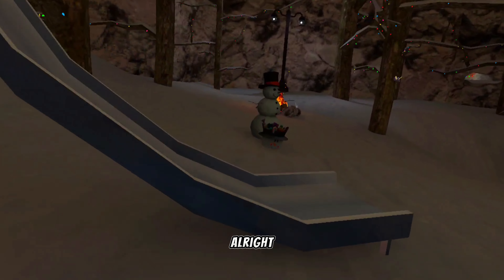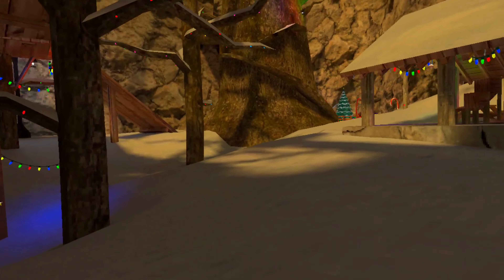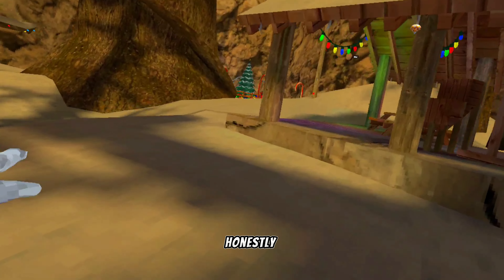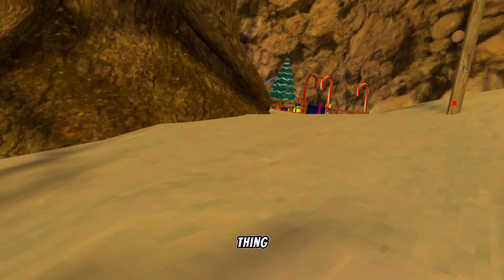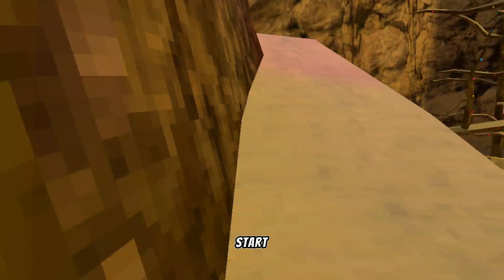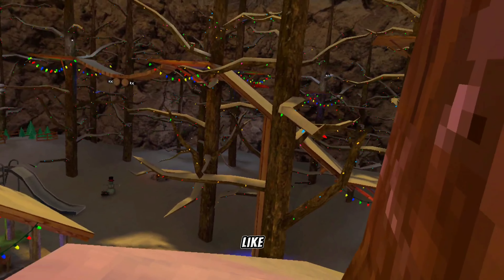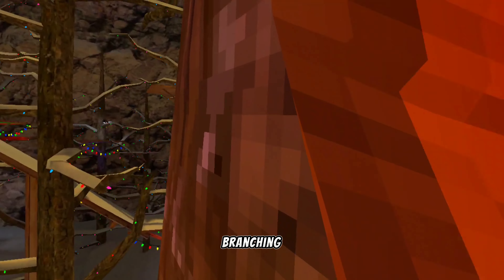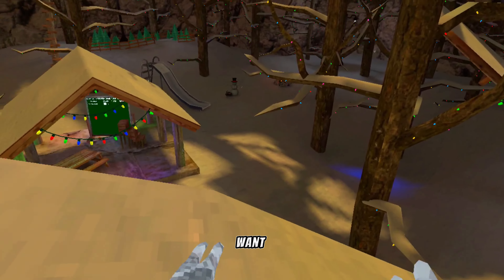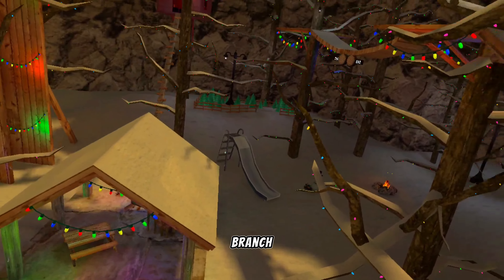Alright, so first thing you wanna do is go to any tree — it doesn't really matter, honestly. The thing I recommend is going to Stump, okay? So you have a head start. When you load into a game, the best way to start branching is to load in at Stump and go out to a casual lobby.